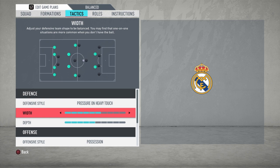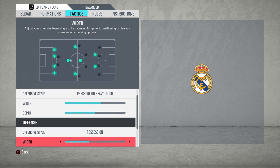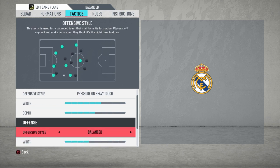For the width of your team in defense, we choose six. Why? Because the attacking team can play an easy game on the two sides of the field in FIFA 20, so we choose to be wide but still have two players in the center. For depth, I prefer five — not too far from our penalty area and not too close — so we can cut the ball and it's hard for opponents to play through balls behind your defenders.